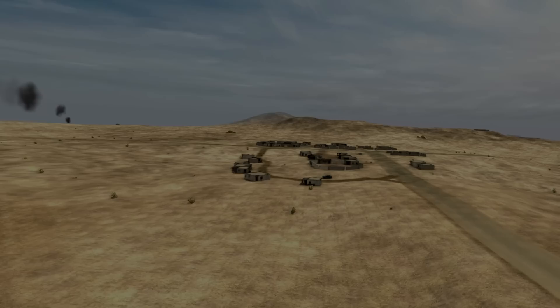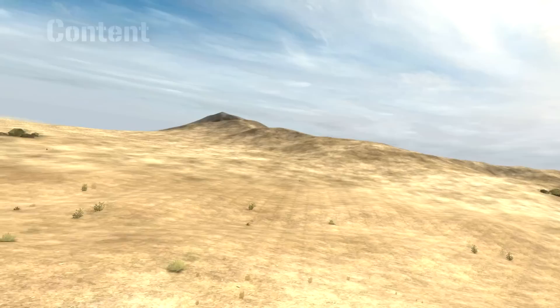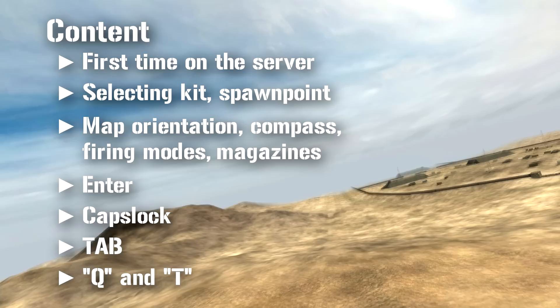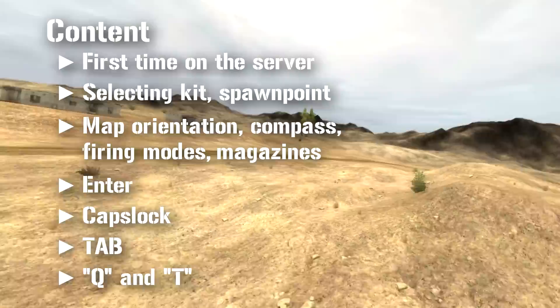Hello and welcome to the first of how-to videos by Serpents. These are meant to be training videos for newcomers to Project Reality 1.3 standalone, where you don't need Battlefield 2 at all. These are the chapters of the video — you can skip to a particular chapter by simply clicking on it. I've decided to make these into several videos. The first video will discuss the basic user interface.